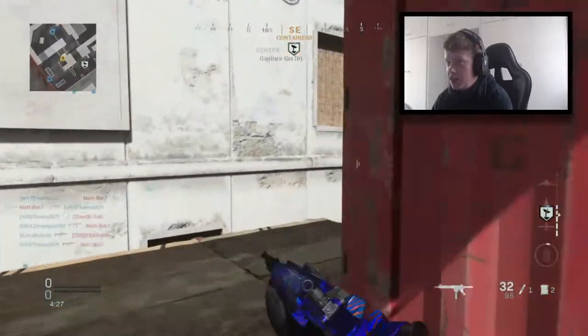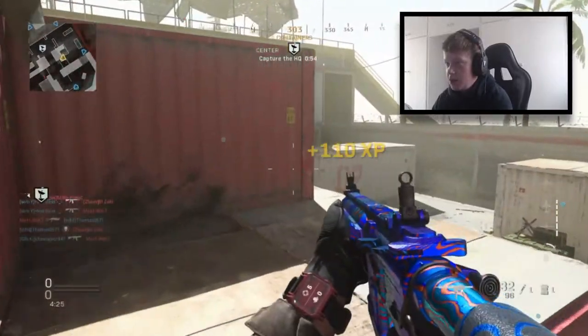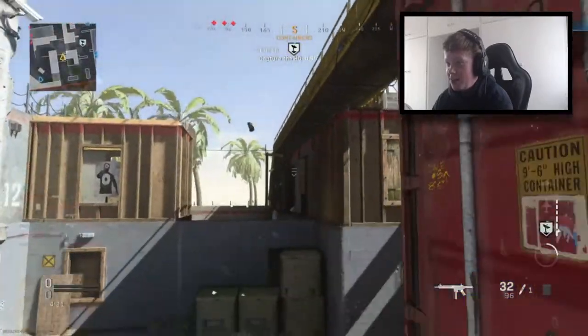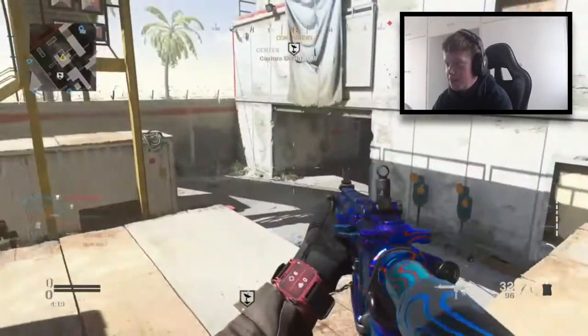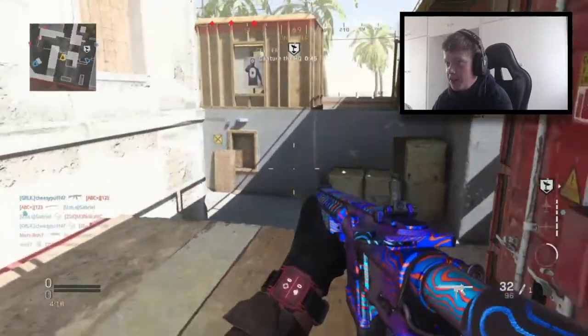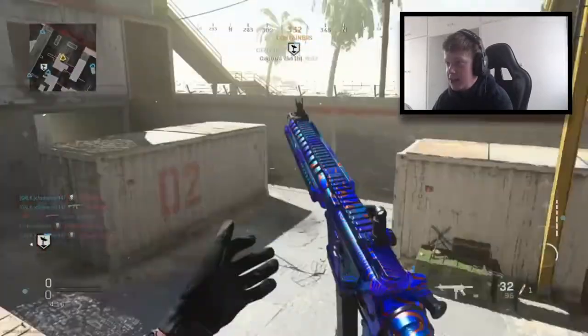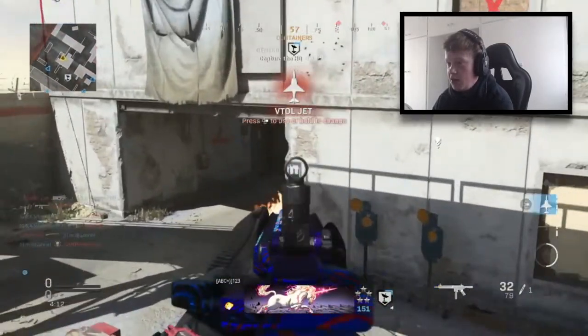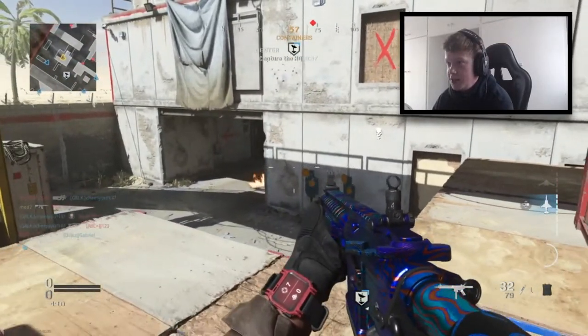I'm trying to figure out where they're spawning now. This UAV of mine has run out super quick. Nice little C4 there — a little random. Looks like they're all over there near the shantytown. There's someone on that head glitch looking over the map, and there's a kid sniping. We've got a VTOL already — we'll take it, honestly.